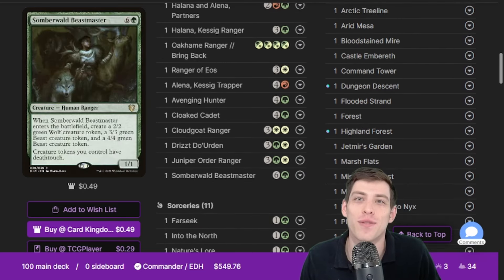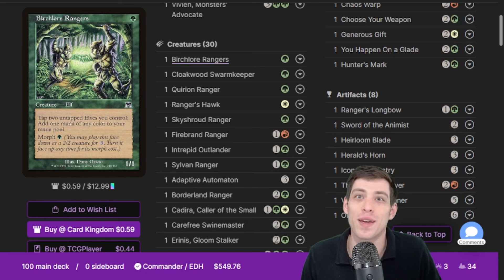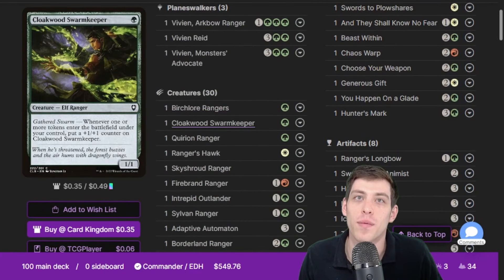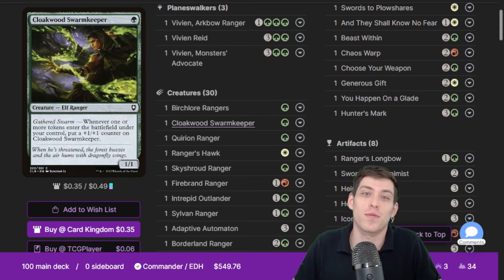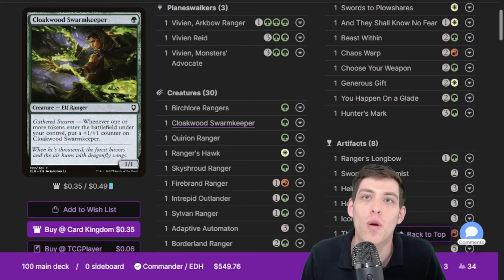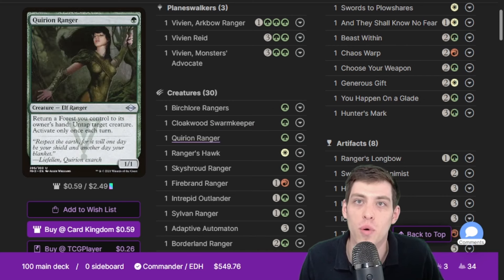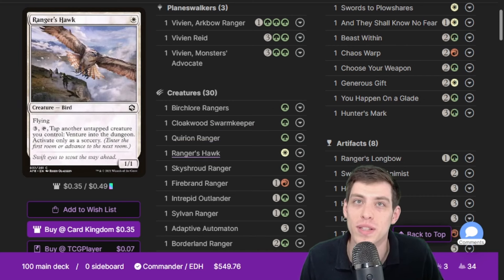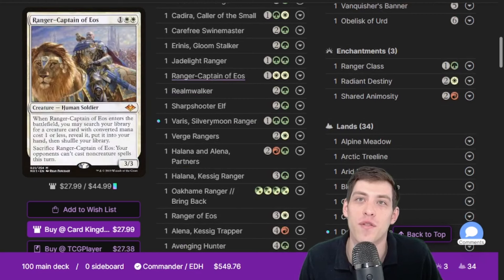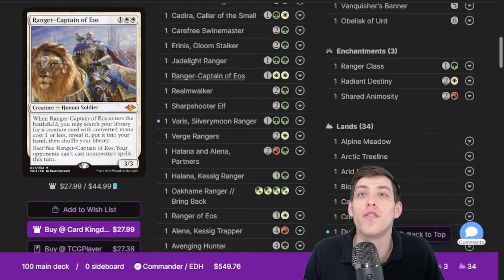Let's get into the creatures — the things you most want to see. We have quite a big elf sub-theme in this deck, so Birch Lore Rangers is very useful. Minsk himself is not an elf but many of our other creatures are. The other sub-theme is tokens — rangers have animal companions, so a lot of our rangers summon tokens. Cloakwood Swarmkeeper really helps with that. These one-drop rangers are super important: Quirion Ranger, Ranger's Hawk — it's not a ranger but it says ranger in the name — and Skyshroud Ranger.